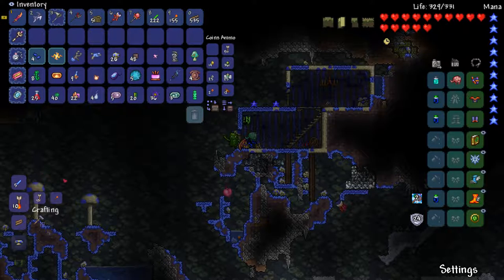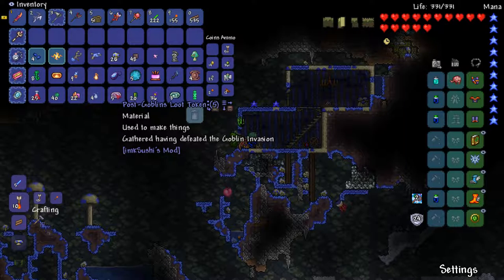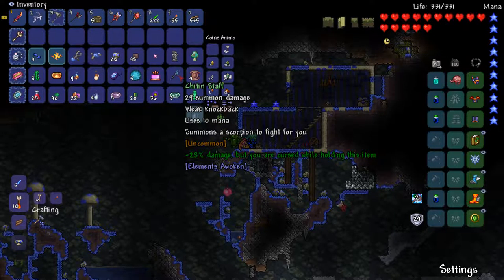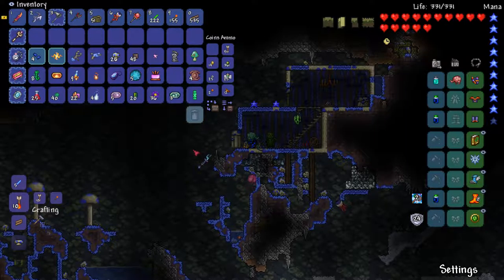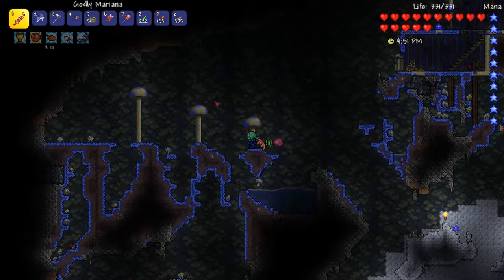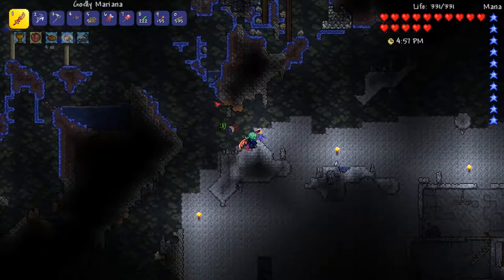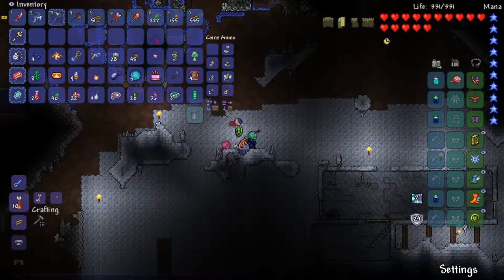Let's look at what we've got: broken toys, gel, cactus stuff. Chitin staff — 29 summon damage, whoa! Summons a scorpion to fight for you. These are little tiny things; I wonder how good they are. They're probably not as good as the eyeballs. It's stuck over there, that's too bad.